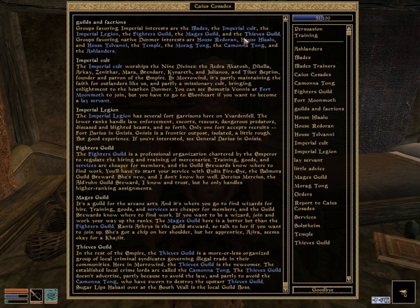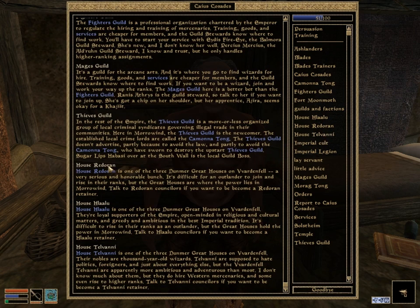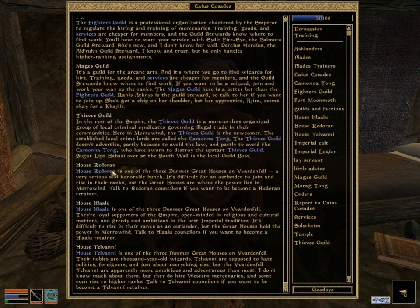Those are the Imperial interests, and the rest are Morrowind-exclusive factions — they're not in any of the other games. There are the three Great Houses: Redoran, Hlaalu, and Telvani. You can only join one of these houses, so you either need to save before making your decision, or you can play all three on separate saves. It's sort of like the Fighter's, Mages', Thieves' distinction. Fighter's Guild is kind of like House Redoran — they're more like warriors. Hlaalu is more like the thieves — kind of tricky. And House Telvani is like the mages. House Telvani is my favorite of the three because they're nuts, completely hilarious and crazy — one of my favorite factions in any Elder Scrolls game.